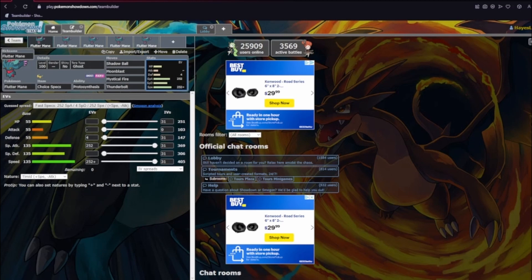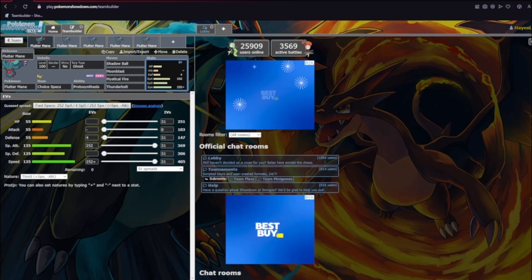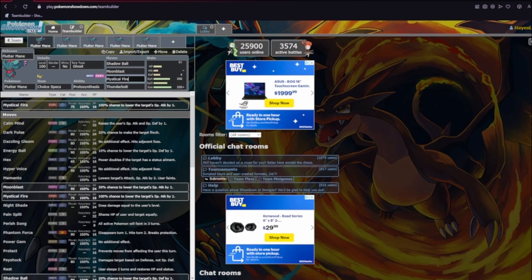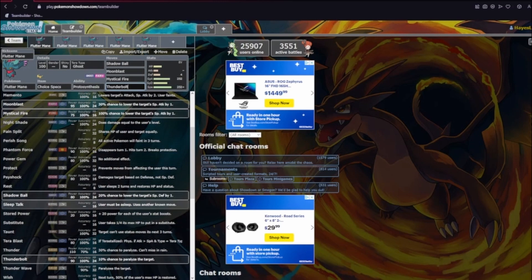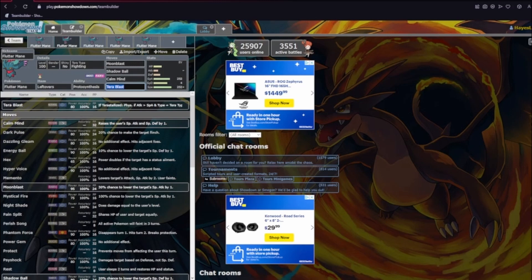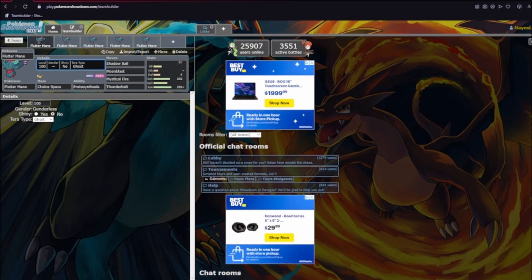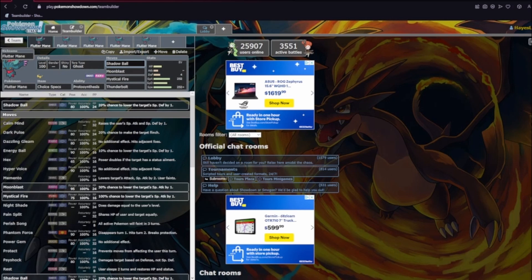You can basically tailor-make the coverage to hit whatever you want. Say your team already handles Fat Waters — then you probably don't need Thunderbolt and can use something else. That's the Specs set. Also didn't touch on the Tera type — Tera Ghost just allows you to hit an absolute nuke. Nuclear Specs Shadow Ball. That's all I'll say.